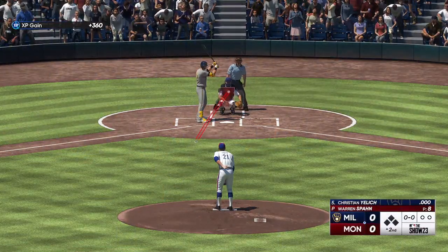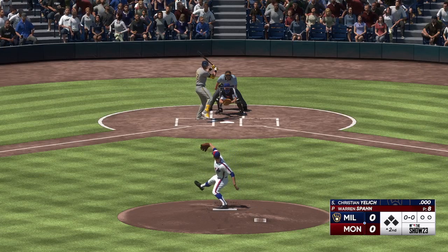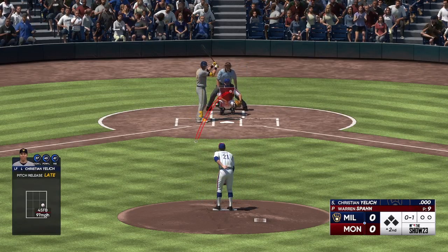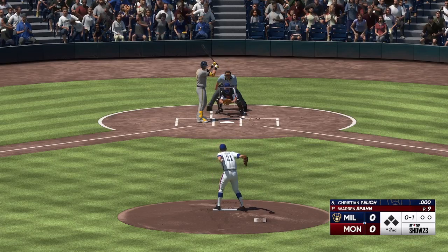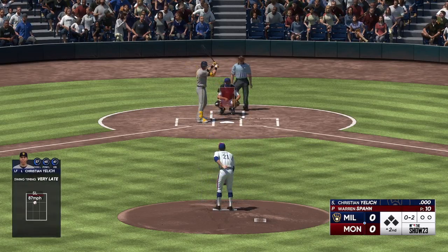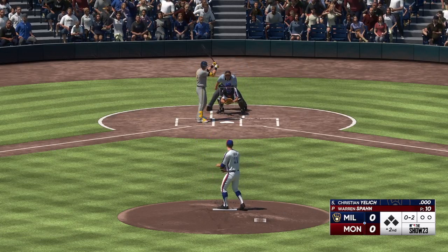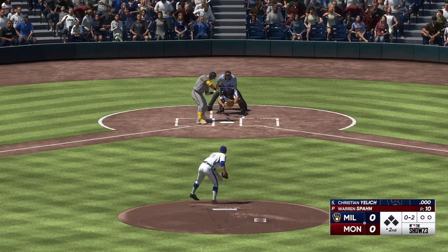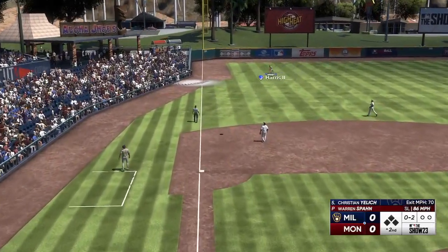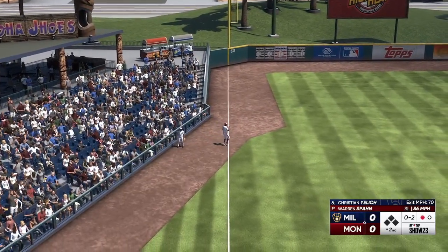And welcome back — here's Jelic at the dish. Fastball for a strike, 4-1. There's a swing and a miss — no ball, two strikes. Popped up to the left into foul ground. Harris calls it in and there's one away.